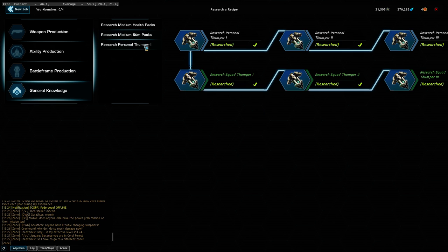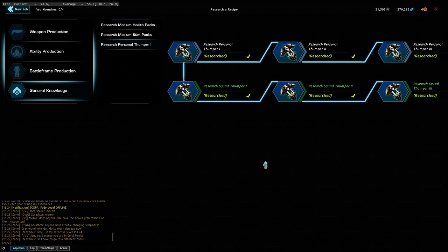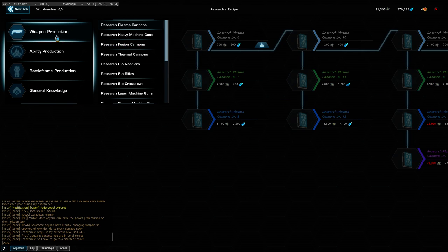Then we got our personal thumper — here you can research personal thumper and squad thumper from level 1 to 3. I'll show you how to use them in a few moments. Weapon production — here we got research for plasma gun, heavy machine gun, fusion cannons, terminal cannons, and so on. The terminal gun is Fire Cat's primary weapon, and the fusion gun is Tiger Claw's primary weapon. Everything is in the information box.